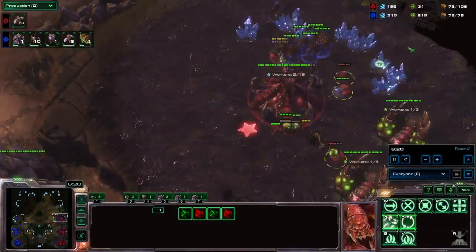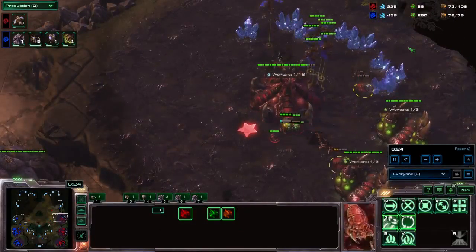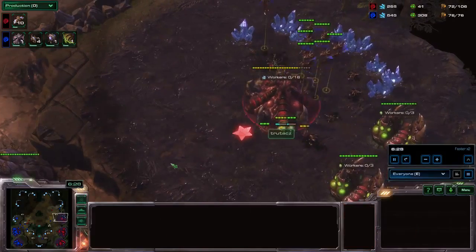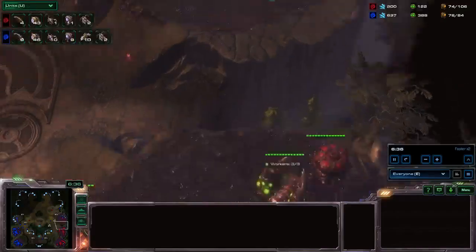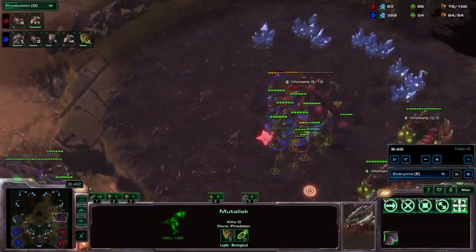At this point you can see why all-ins are kind of weak on this map. Banelings coupled with Spinecrawlers defend really well against any sort of early game Zerg harass. The follow-up is a really fast Spire, followed by a 3rd base and some Zergling pressure. He did not really drone up his 3rd base yet, and his all-in failed to do much damage at all. Now you see the Mutas are wreaking havoc as they should — I am quite a bit ahead, and he is only now starting to make his Mutalisks, making 10 at a time while I currently have 10 of my own.